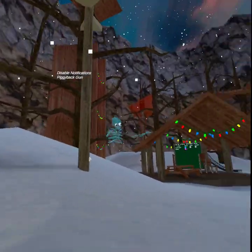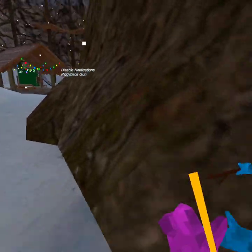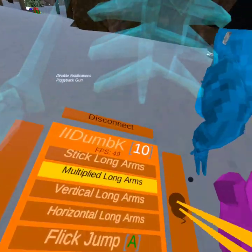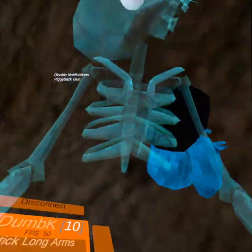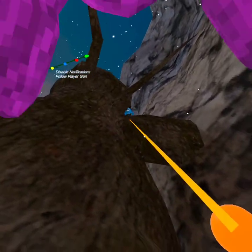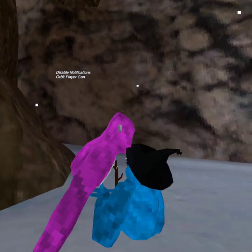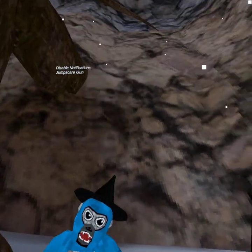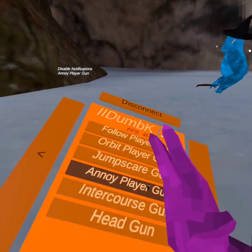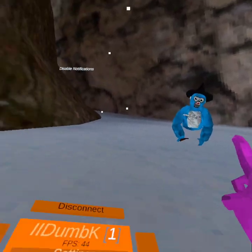Piggyback gun — this is what it does. Follow player, orbit player. Jump scare, annoy player, inner core head. That's it for movement — and that's only the movement section.